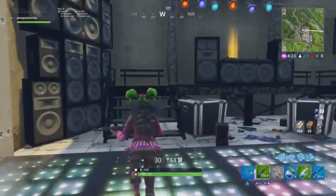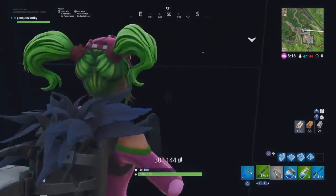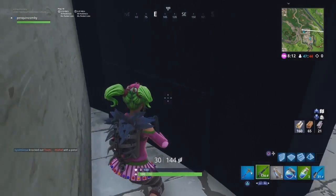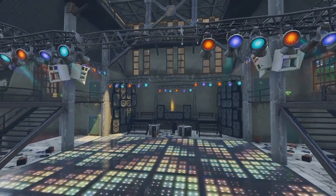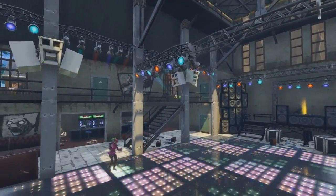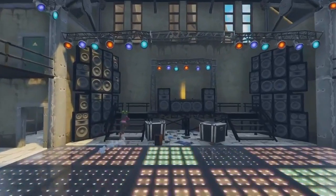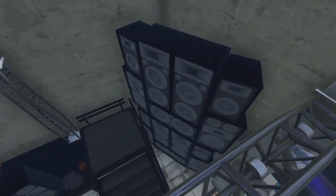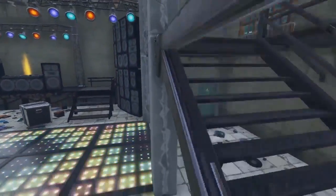The next spot is in the factories between Greasy and Lucky Landing, right above Flush Factory. You can go into this DJ room and hide behind the speakers. It's a very good spot, just keep in mind the speakers are wood — one or two bullets, or one swing of the pickaxe, would take them out. Not the best tactical spot, but a good hide-and-seek spot and a good place to go AFK for a few minutes. No one is really going to look behind here on purpose.